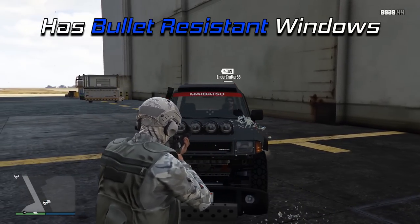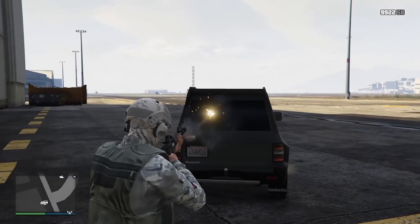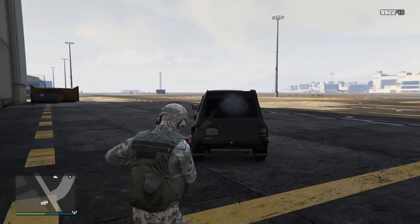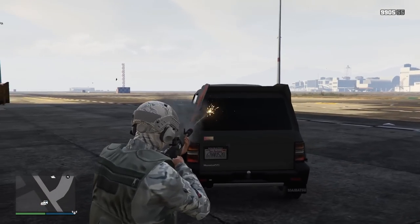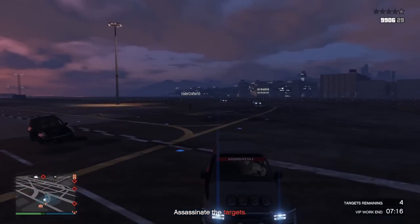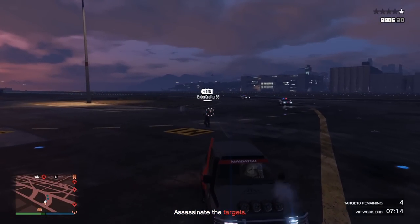You're also going to want to put on that back window plating option, because this not only gives you increased traction like a spoiler, according to Bruffy1322, but it also makes this vehicle completely bulletproof from the back. And the funny part is you can still shoot behind you as a driver at people through the plating, but they can't shoot you through it.